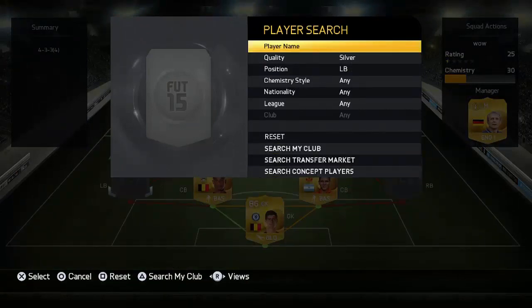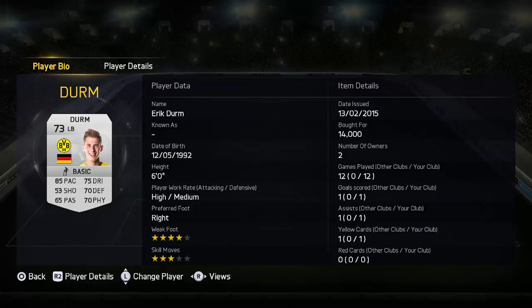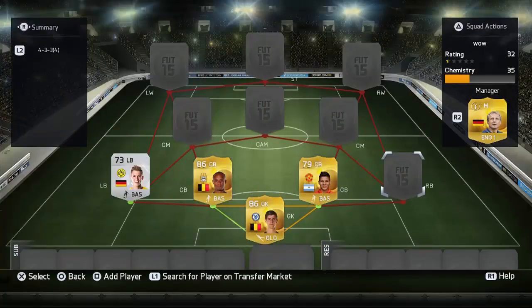Moving to the Bundesliga, the left-back is Derm. I did pay 14k for a non-rare silver left-back, but look at this guy - 85 pace, I think he's one of the fastest left-backs in the Bundesliga. He's an absolute god. He's still got 3-star skill moves, 4-star weak foot, and he feels like he's got 80 defending and 80 physical. He feels a lot stronger in-game, and for a silver non-rare he is incredible.